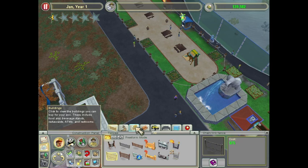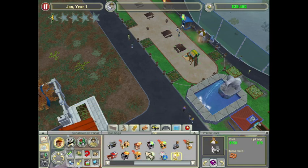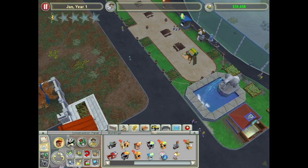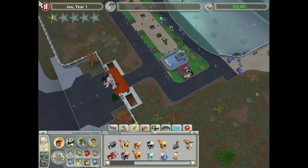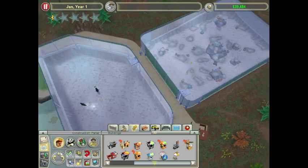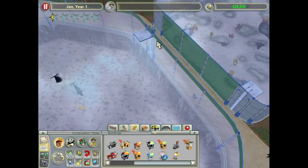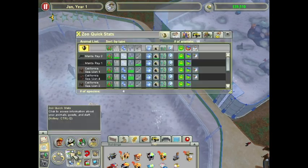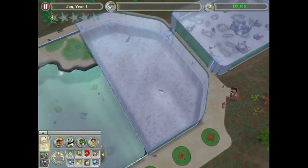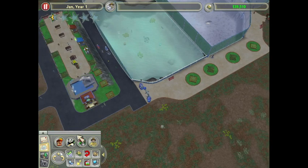Now let's get a couple snack carts in. That's a pretzel and this is a candy cane. I don't think we need candy canes. We do have one good bathroom, and there is one on the other side of the zoo, so this is fine. Let's take a look at how many workers we have. We have one zookeeper and a maintenance worker — that should be enough for now.